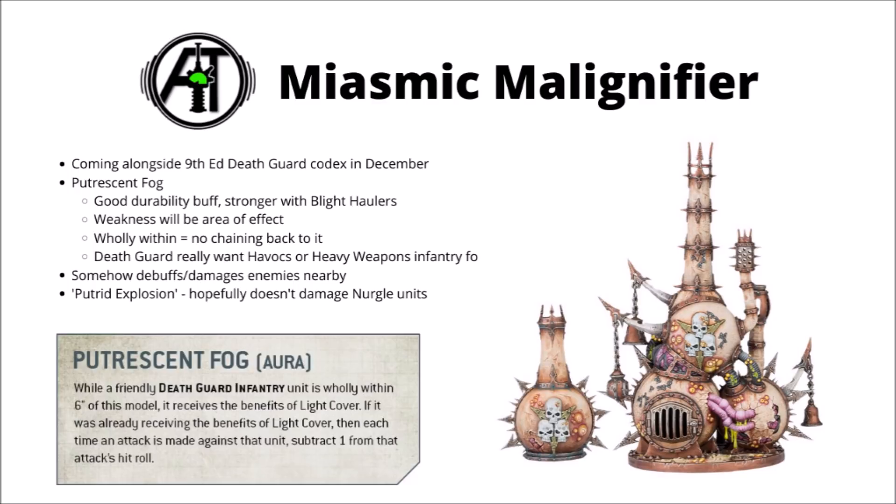The main problem though is that it's a fortification, which makes the buff a bit limited since it's obviously not going to be moving around. You're only going to get those defensive buffs in a 6-inch bubble around it, and as the rule states wholly within, you're not going to be able to daisy chain back to it either — where you might otherwise keep one model just within its aura as your squad advances.